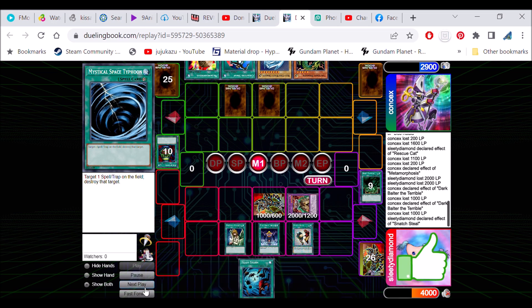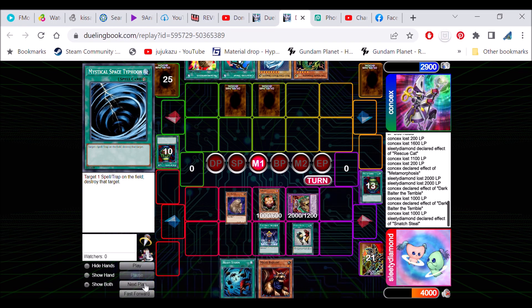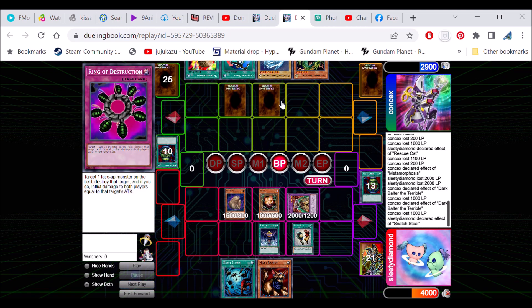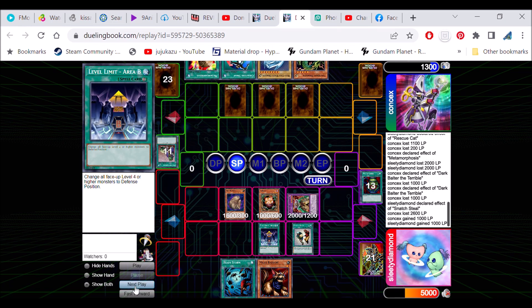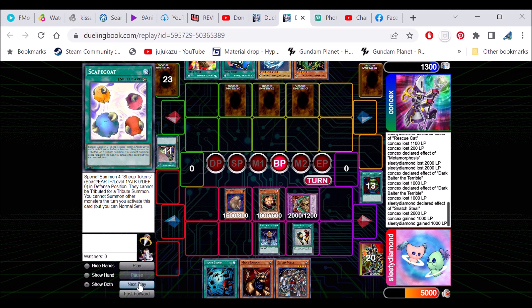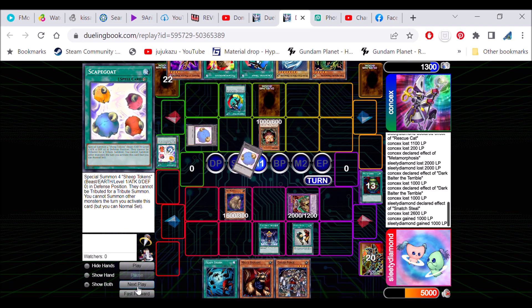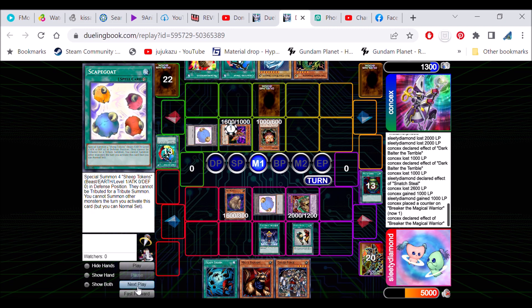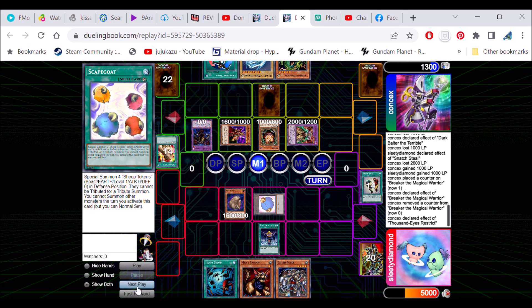And we're going to Snatch Steal that. And then we're going to bring out my Wombat and my Stang, hit in for 26. He plays under the Level Limit. It's going to gain 1,000 from Upstart — no biggie. He's got a Scapegoat. Too bad we didn't have a Panda. Next turn he's going to Creature Swap for some reason, not gaining the 1,000 from Snatch Steal either. Bring up Breaker, get rid of that. And bring up 1000 Eyes to get rid of my Wombat. It plays under my Level Limit as well I suppose.